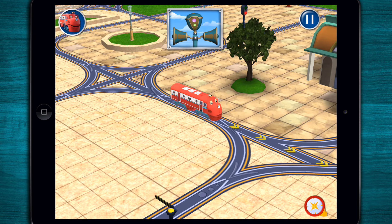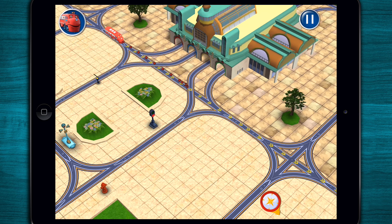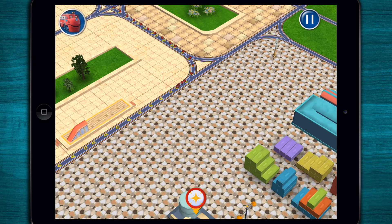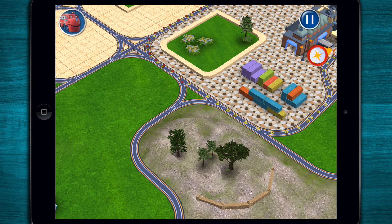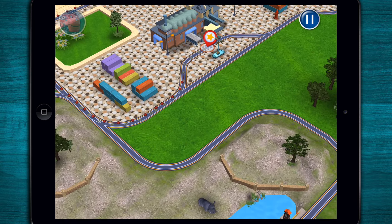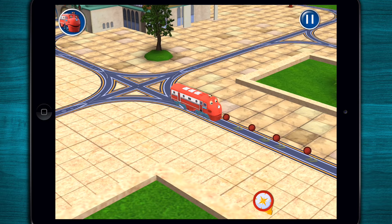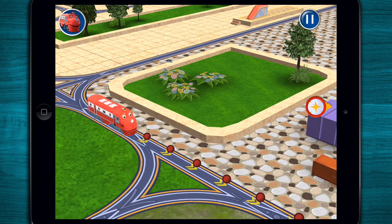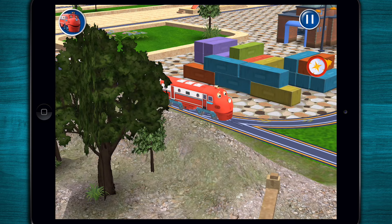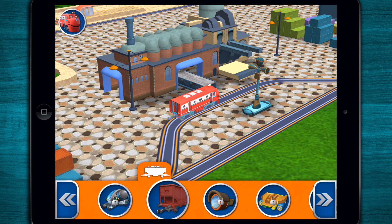Draw a path from Wilson to the loading yard, where you can install a hopper car! Wheels to the rails! Perfecto! Tap the red hopper car to couple up! Cool!